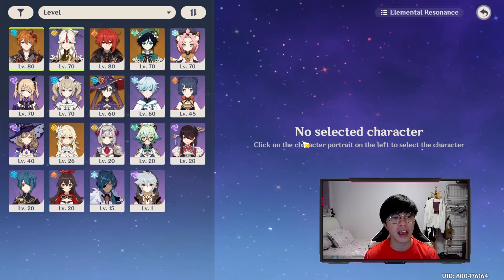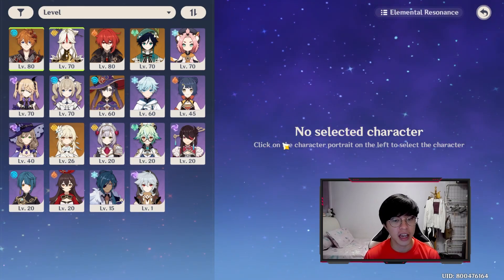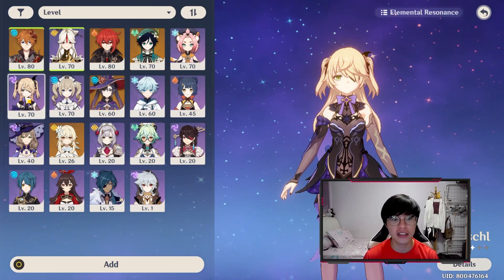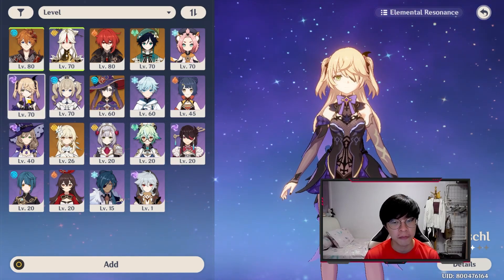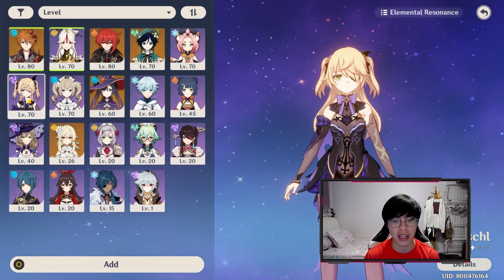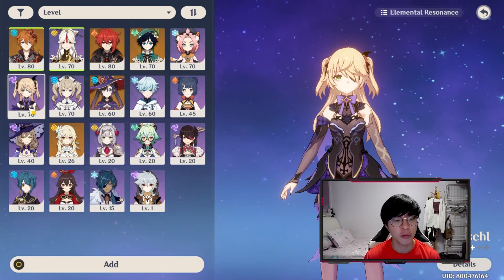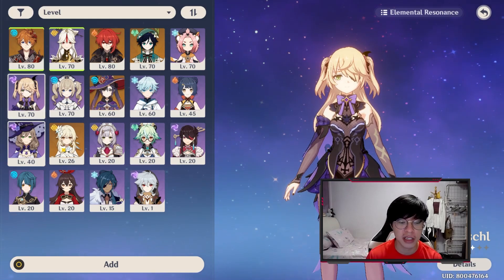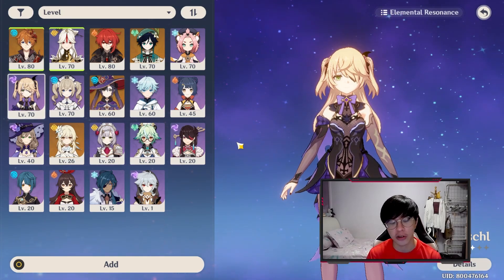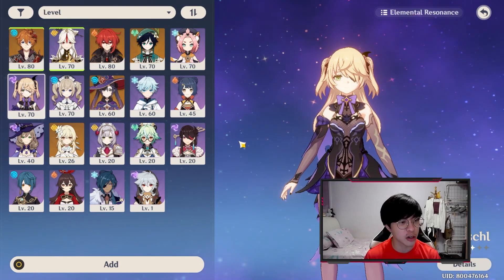For a superconduct team you need a cryo character and an electro character. The electro character I've decided on is Fischl, because her E deals consistent electro damage and applies the electro debuff without needing to charge her Q. I can just switch in, press E, and switch out. With Lisa you can't do that — her E is only single target, applies the debuff once, and getting sustained electro requires charging her Q. So I'm going with Fischl.